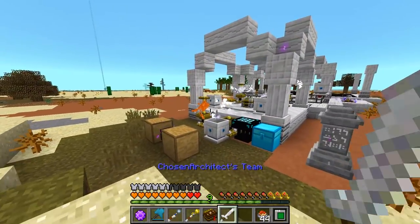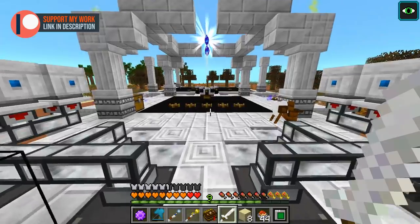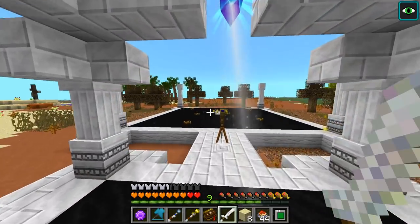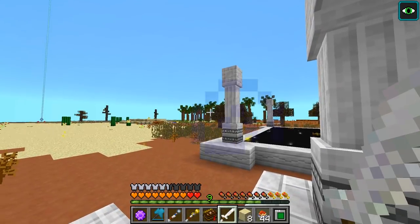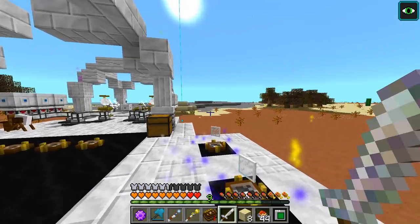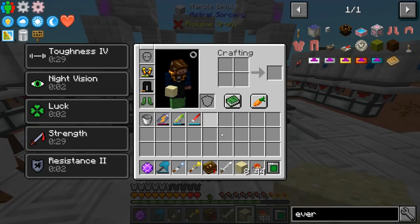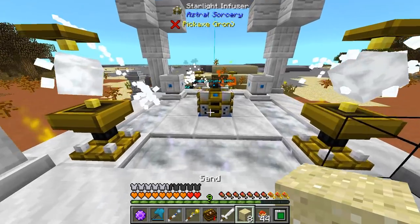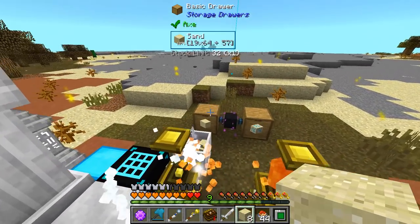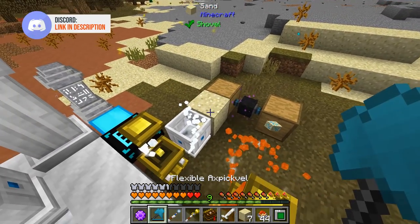Each one of the tools has its own different ability. There are some really cool abilities — especially the axe. The axe literally harvests the tree and adjacent trees and drags them to your location, which is kind of cool. And the pickaxe does something similar with digging in a pretty large radius.